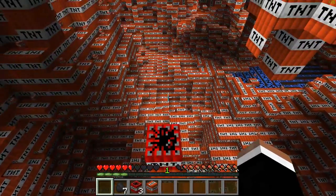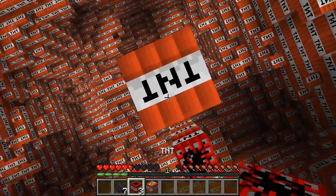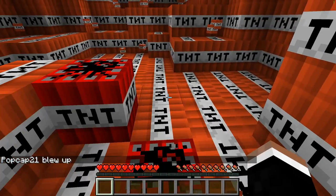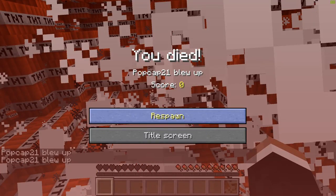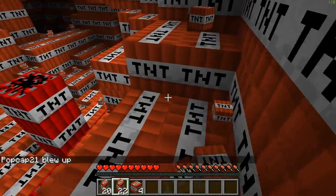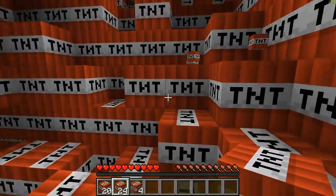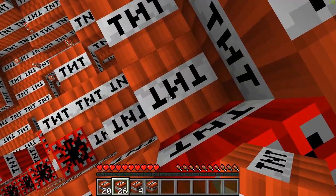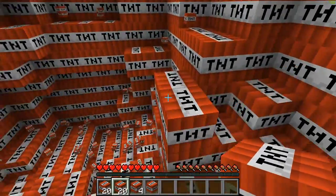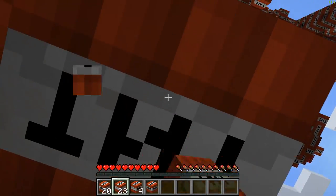I do however want to play a map like this. Okay perfect — get me back up, I want to go up. I want to go up. Cobblestone — shoot.